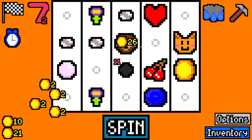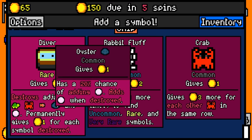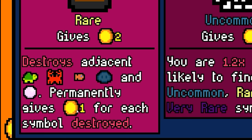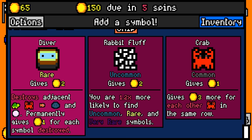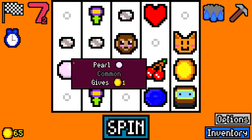Though look at that monkey go. There's a 44 spin. We've got a few good items to pick from here. We could get the diver who destroys adjacent things, and then he permanently gives plus one coin for each symbol destroyed. So I feel like that could actually stack up pretty high. I hope I'm understanding this correctly, because I'm going to go for the diver. But the rabbit fluff is tempting too, because it just gives a better chance to find stuff, and it's fairly valuable.